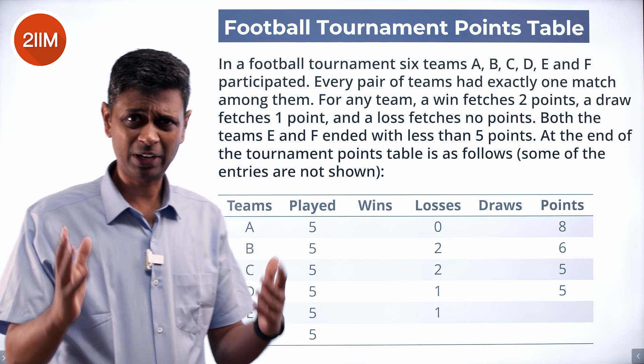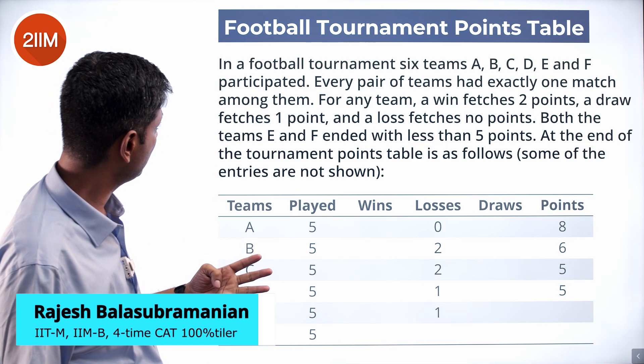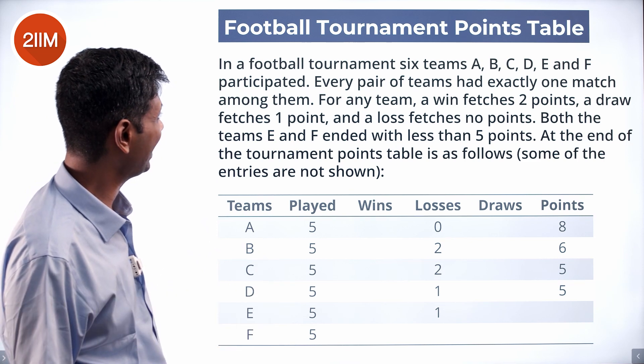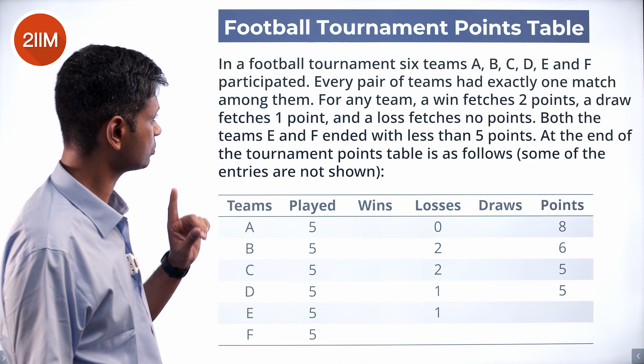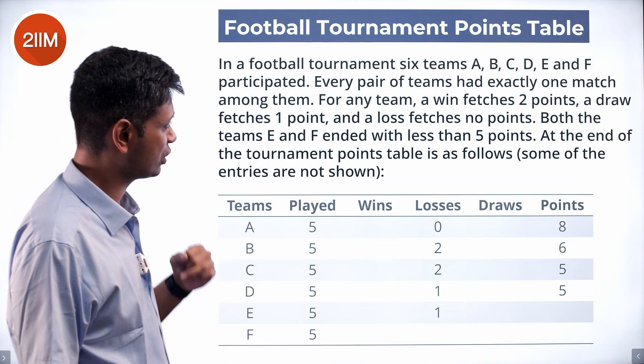Football tournament points problem. In a football tournament, six teams A, B, C, D, E and F participated. Every pair of teams had exactly one match. For any team, a win fetches two points, a draw fetches one point, and a loss fetches no points.